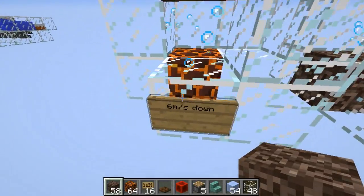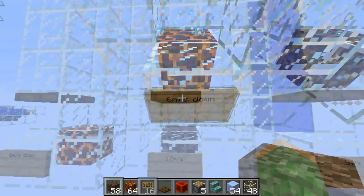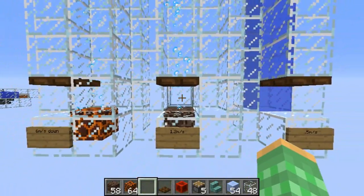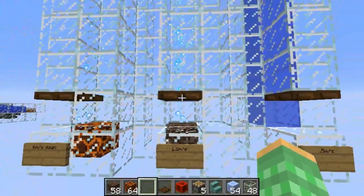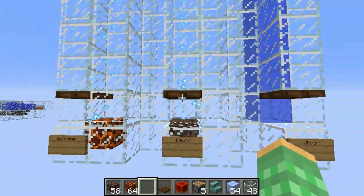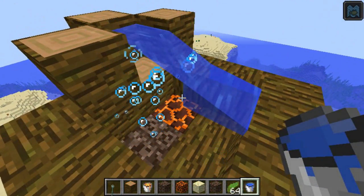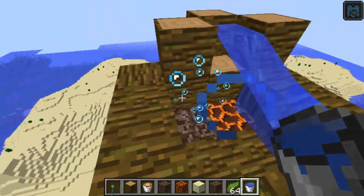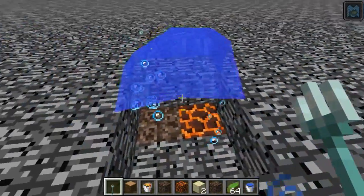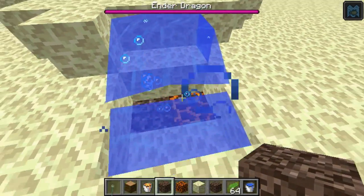Magma blocks pull items down at about 6 meters per second. For those asking: yes, bubble columns work in pretty much any biome as well as any height in the world. Both water vents and whirlpools work in every biome I've tested, high up in the air, and even in other dimensions including the End, if you can place water there.